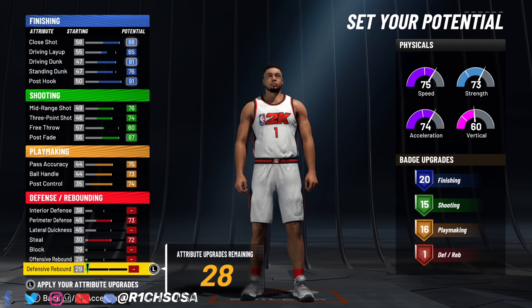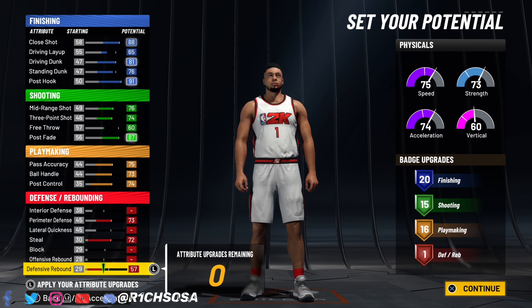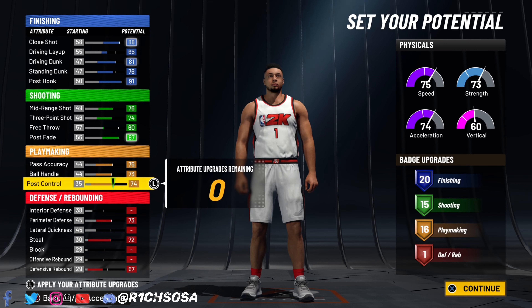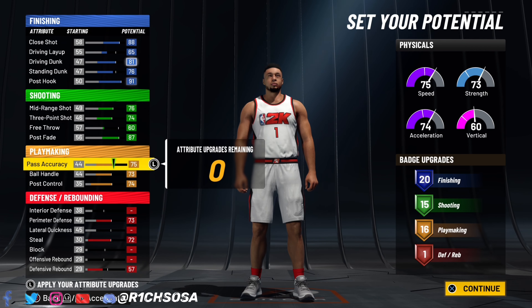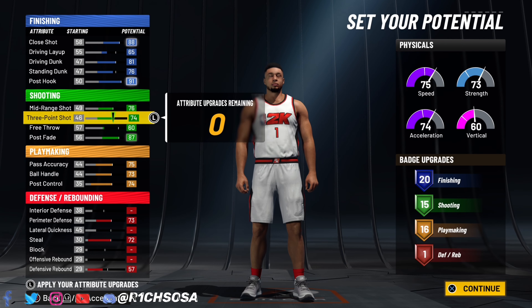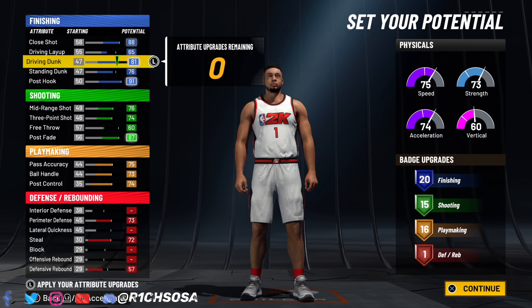On the defensive end, I'm going to max this out — perimeter defense to 73, steal to 72. I'd highly consider putting the rest into your defensive rebound, it's going to make a huge difference. We only get one defensive badge, but remember you also get a plus one to whatever category you pick. You can get more defensive badges if you complete the seasons.